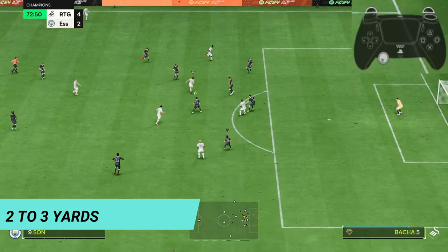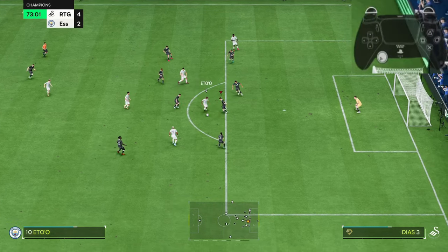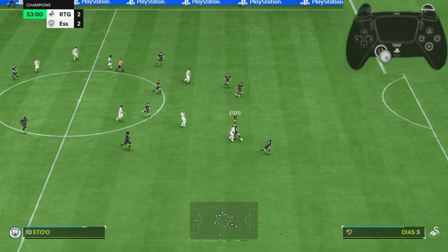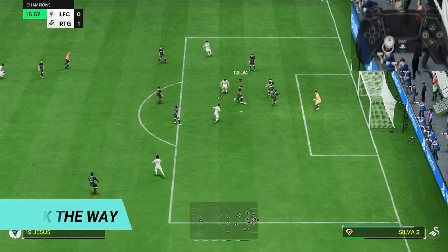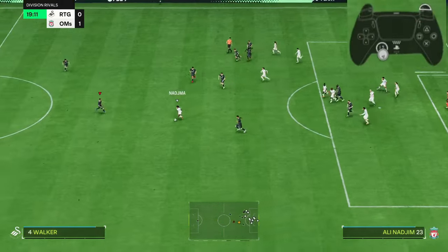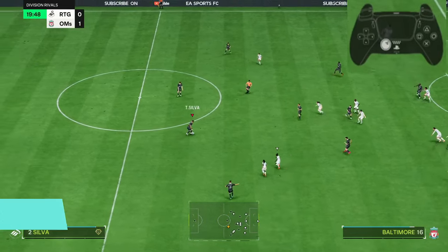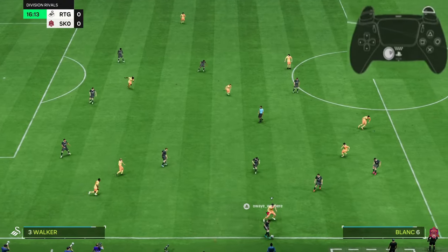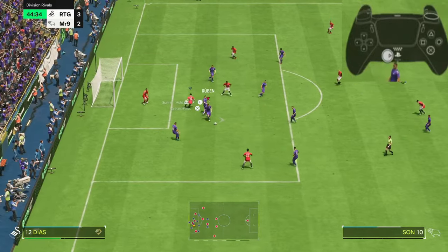To fix this, first keep 2-3 yards away from that player, because in order for the opponent to beat your defender with any trick or skill move, he has to pass your defender and leave him behind — but if you create that little space, you're giving the opponent a hard time. Then, block the opponent's way towards your goal: imagine the path and position your defender in it. Lastly, use the jockey system — L2 and R2 for speed jockey, and L2 for slow jockey — here the defender moves very reactively and it's easy to change directions.